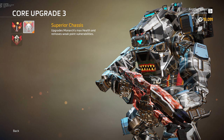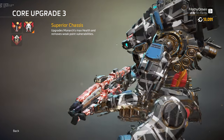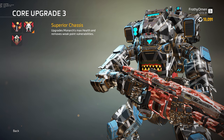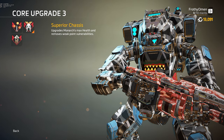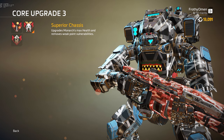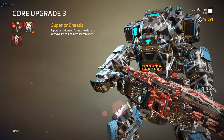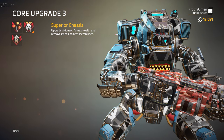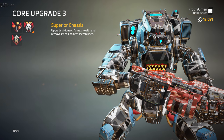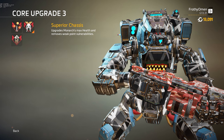Next, we have Superior Chassis. This upgrades Monarch's maximum health and removes weak points — and that's key. You just don't have any critical hit points anymore. So not only do you have extra health, your effective health becomes even greater because of that. Your chassis goes into a state where you have one bar of health more than a Legion could have. If you somehow find a way to heal your Titan up to full by the time you get to core level three, you have 15,000 health. And even if you never get to that level, when you hit core upgrade three, you get that 5,000 extra health on top of your normal health bar right away — even if you have one hit point left.